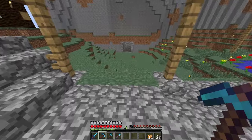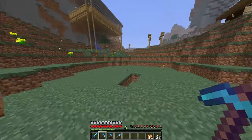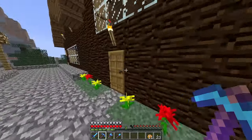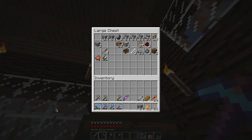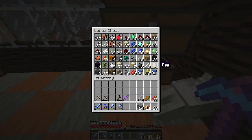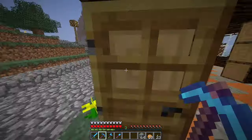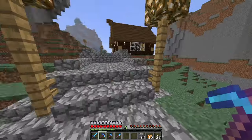The first thing we're going to end up needing to do is go down into this mine we've made for ourselves in order to retrieve a grand quantity of cobblestone, because I have some ambitions for that material today. I only have a stack and maybe a bit more, so we're going to have to get a bunch more. I have many things I want to do with it — namely, building a pathway down to our mine entrance.